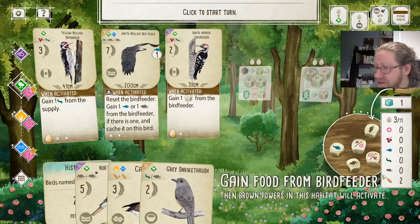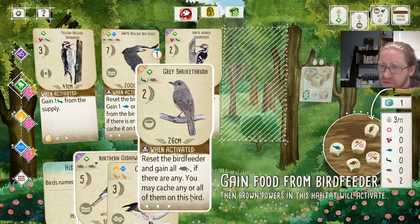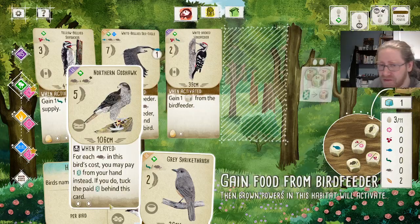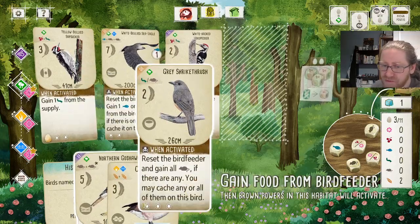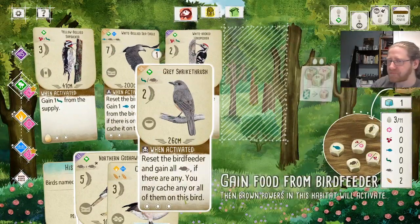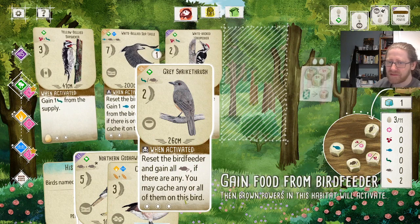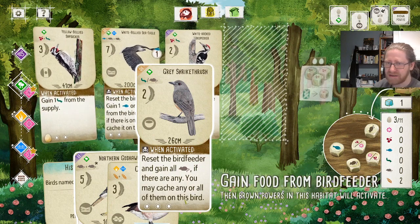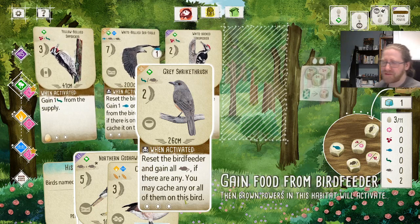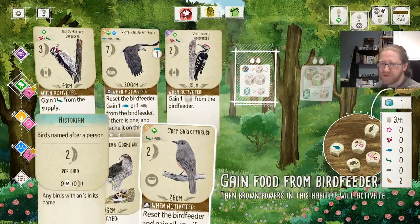We got a free Grain instead — that still counts, we can still play. We want the Grey Shrike Crush rather than the Goshawk since this activates for stuff. The probability that we actually get to activate it is less — it's about 50% that you get to activate it. And we have to activate it two more times before it's better than the Goshawk.